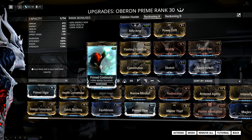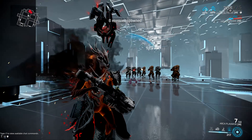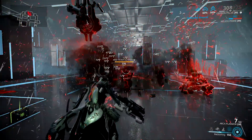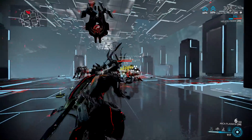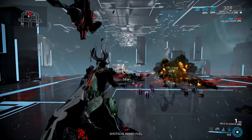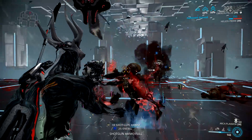Finally, I'm using Constitution and Primed Continuity for some duration so that Hallowed Ground lasts a decent amount of time. Here's what this build can do and why it's an endgame build: with this amount of strength, if you pop Hallowed Ground underneath enemies and cast Reckoning twice, it doesn't matter what level they are — they're going to lose all their armor. And I think you understand why this is really good versus the Grineer or the Corrupted.